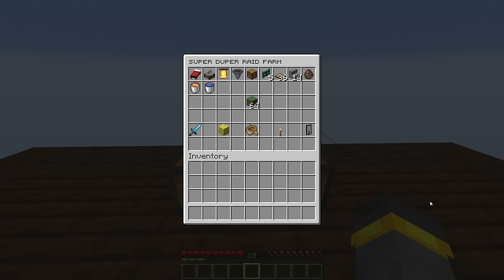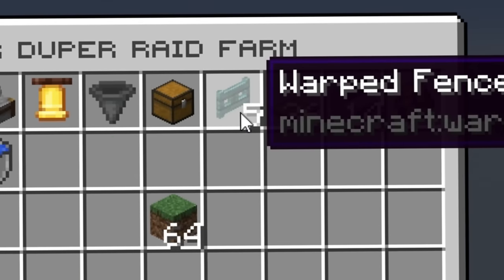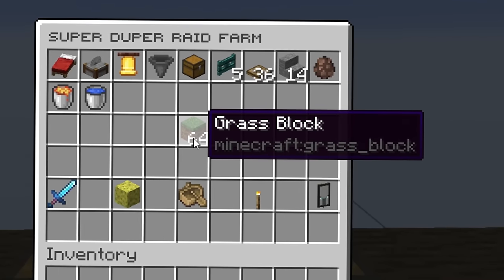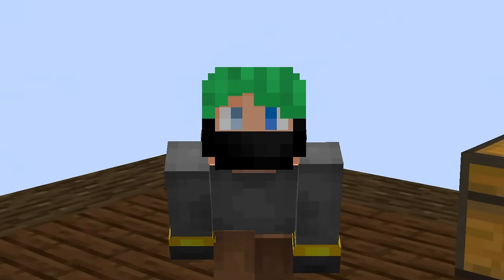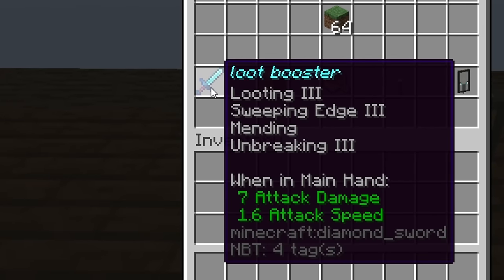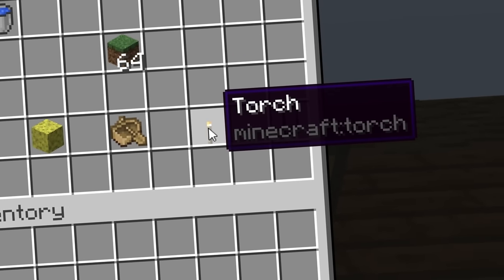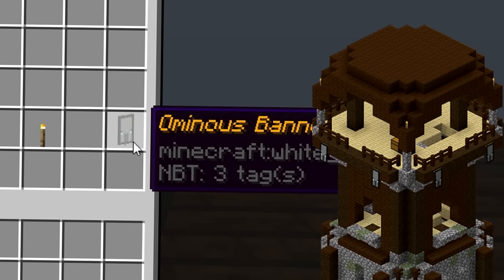This super duper easy to build raid farm — when it comes to materials, the top of the chest has exact amounts. The fence gates need to be non-burnable: warped or crimson. Building blocks including staircases can be any non-burnable block, but you're going to need a lot — like 64 stacks. To power this farm, borrow a villager from a nearby village. You'll need one bucket of lava and a couple water buckets. A good sword with looting three gets you more loot. Sponges help if building in an ocean. Boats are great for moving villagers. Torches light up the farm at night. And if you can find a pillager outpost to continually get the bad omen effect, that'd be great.